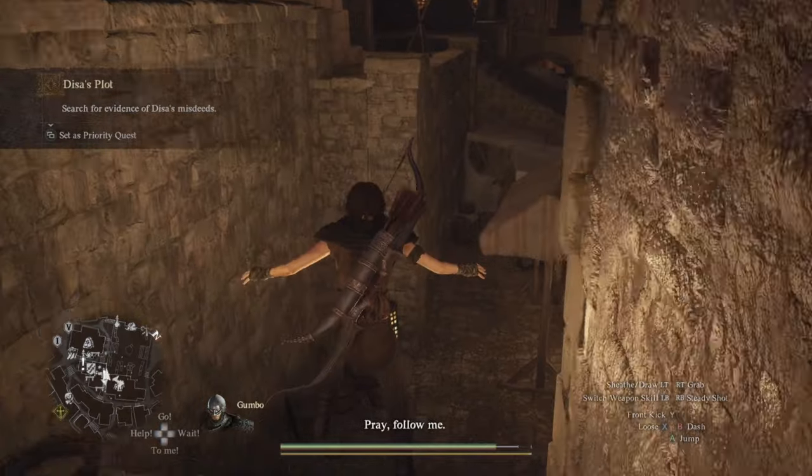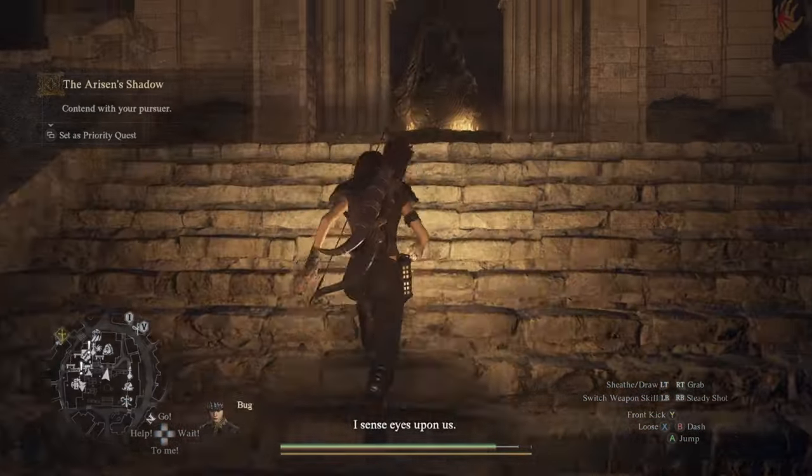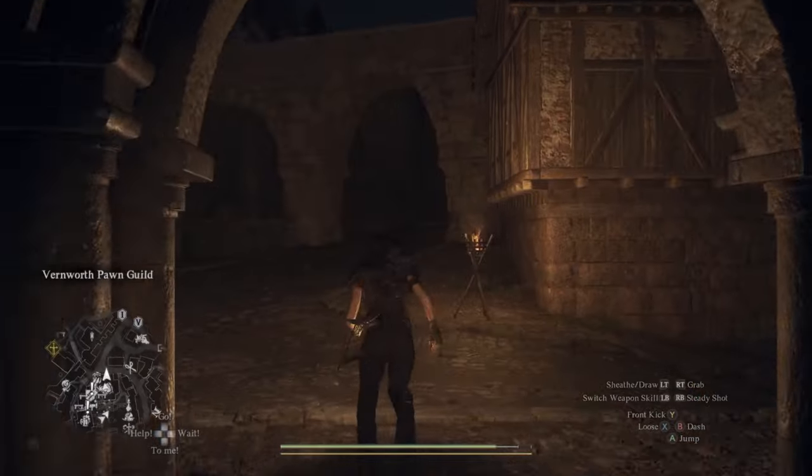What you do is jump down into the Merchant's Quarter like this, and you gotta head up to the Noble Quarter. You go up the stairs. An easy way to not get lost is to run through the giant Riftstone room.